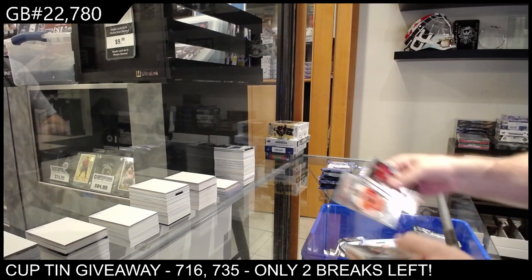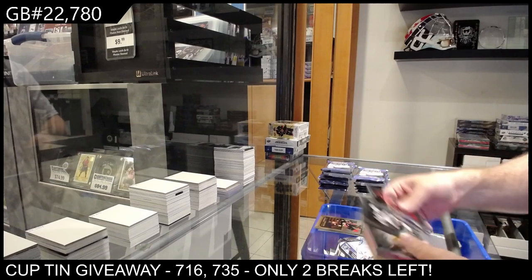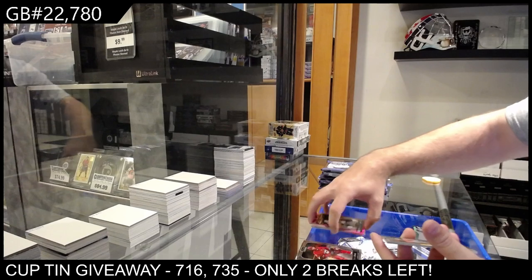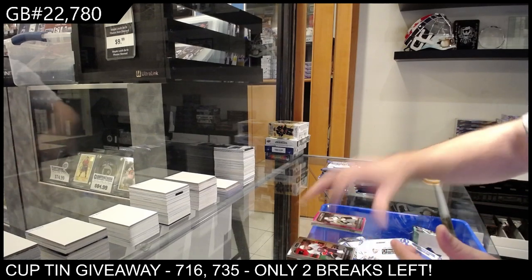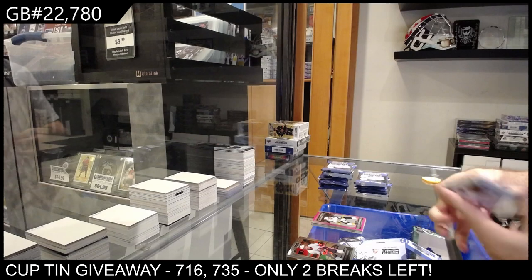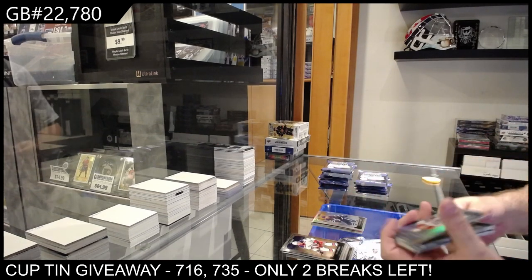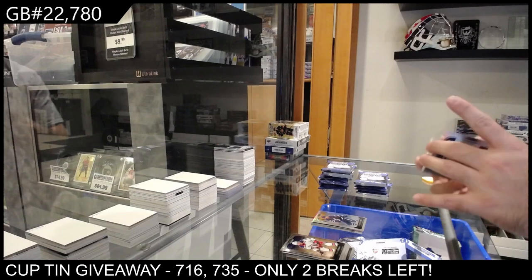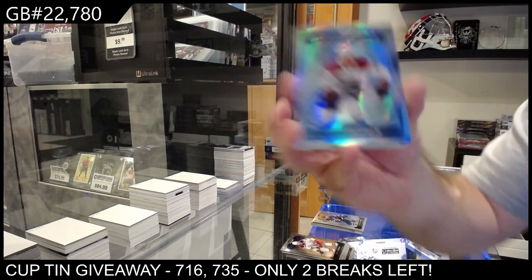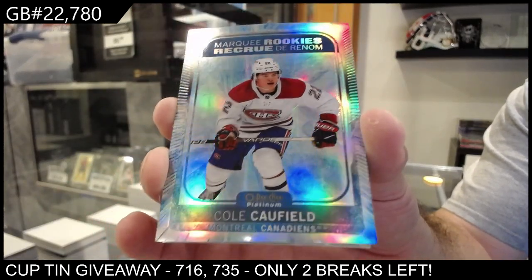We've got a Retro Heart for Philly, Rookies of Steam for Boston, Zegris for Anaheim, Studentech for the Devils. Photo Driven Bergeron for Boston and a Pink for Vegas of Ronberg. Rainbow of Morgan Riley for the Maple Leafs — that is a good one. An Arctic Freeze Rookie to 99 — Cole Caulfield!